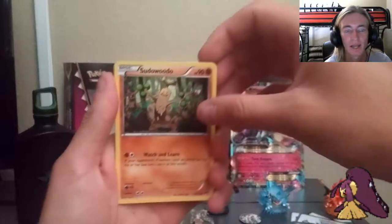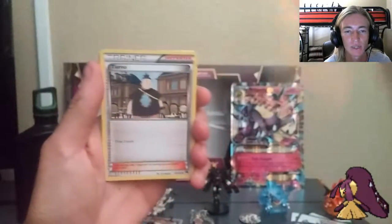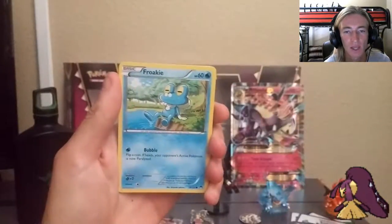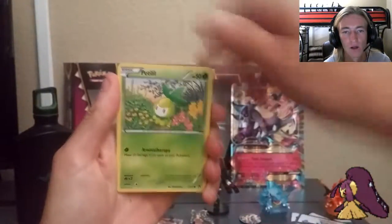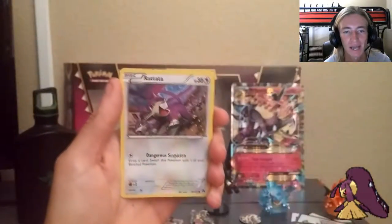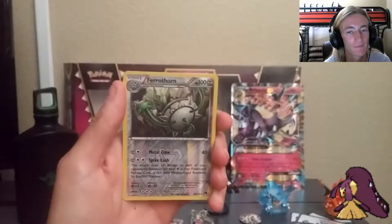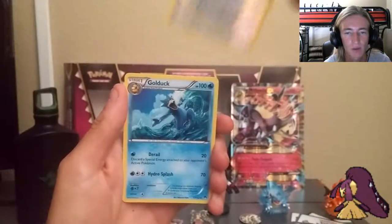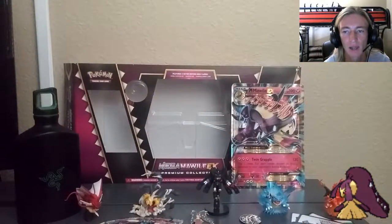Let's get into this Breakpoint pack. From this pack: Sudowoodo, Tierno, All-Night Party, Froakie, Petilil, Skorupi, Corsola, Raticate, Reverse Ferrothorn — that's cool, I don't have that one — and a regular rare Goodra. So out of the first four packs — Breakpoint and Breakthrough — not too much happened.